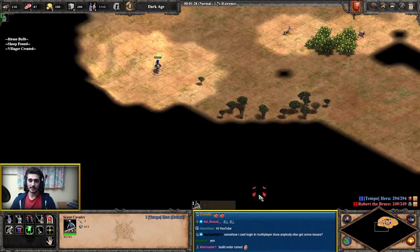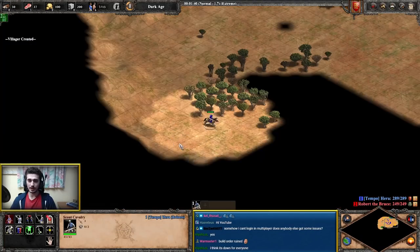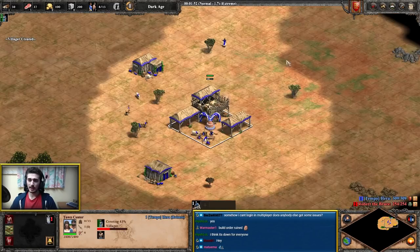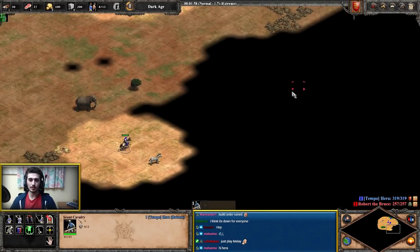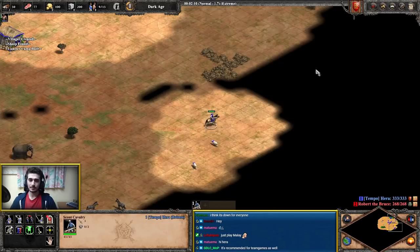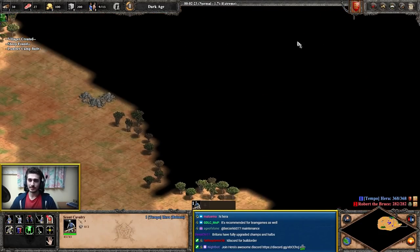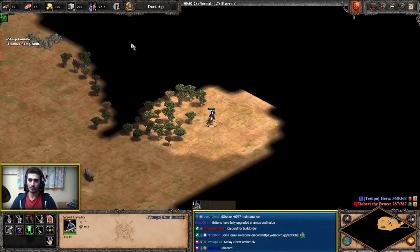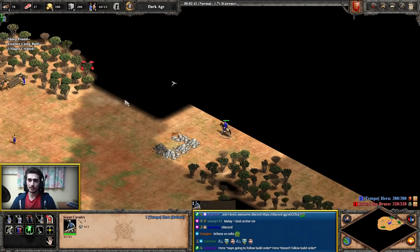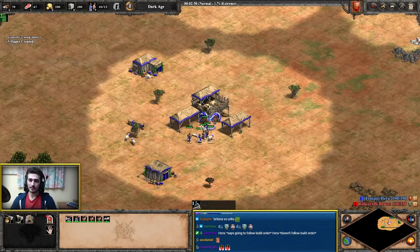Five Briton villagers is about equal to six generic ones, so we can already go to the wood. This is why Britons are so strong. I actually recommend Britons for people new to the game who want to play an archer civ. For archer civs, Britons is one of my top recommendations. Now let's go to wood — six on sheep, or five with Britons, then four to wood with this archer build order. I'm finding my sheep and scouting the map.